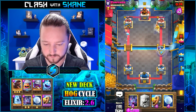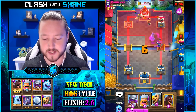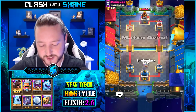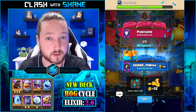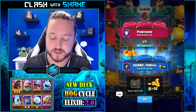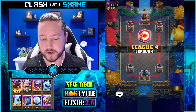No mini pekka for you! GG Punisher. What a weird deck — he didn't have a heavy spell. Maybe he had the prince in place of the heavy spell, because we didn't see freeze, we didn't see rocket, we didn't see lightning spell. Let me know if you guys know which deck I'm referring to — that hog, mini pekka, princess, freeze heavy spell deck, maybe with the prince in place of one of the bigger spells.